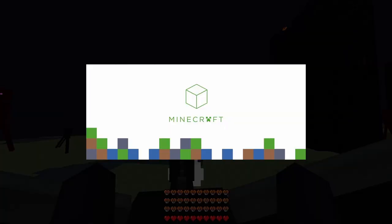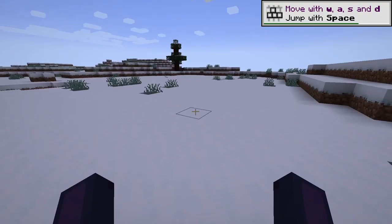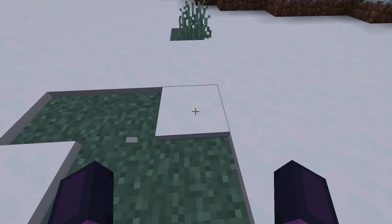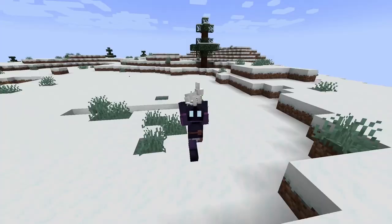The next update is called One Block at a Time. When you start the game you will see the Mojang logo with a crewmate from Among Us on it and it will play a special sound. In this update, breaking a block puts it into your hand and you can throw blocks. Punching a mob will pick it up, and you can throw it.